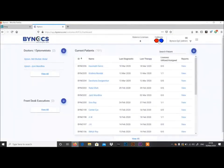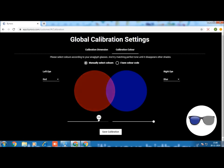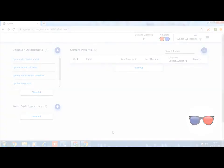A one-time calibration is required. At the top right corner, calibrate the color by wearing anaglyph glasses. Cover the left eye only — blue color should be seen. If red is noticed, decrease the contrast of red. Cover the right eye and make sure only red color is seen. If blue color is seen, decrease the contrast of blue. Click on Save Calibration.